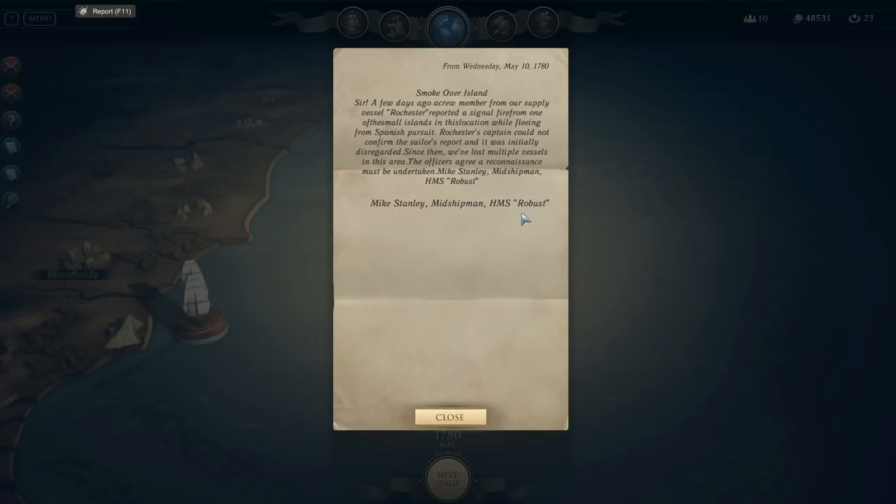A crew member from our supply vessel Rochester reported a signal fire from one of the small islands in this location while fleeing from Spanish pursuit. Rochester's captain could not confirm the sailor's report and it was initially disregarded. Since then we've lost multiple vessels in the area, and the officers agree a reconnaissance mission must be undertaken. That's from Mike Stanley, Midshipman, HMS Robust.